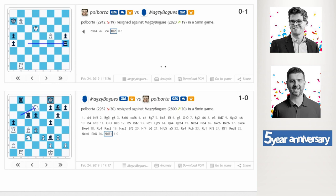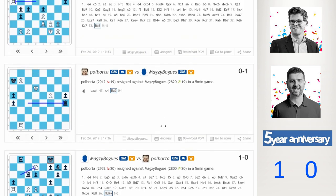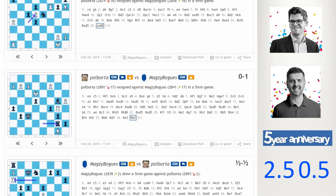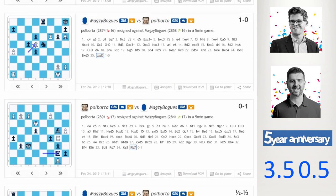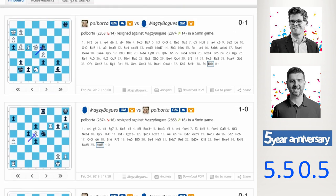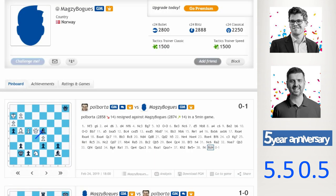On Magnus Carlsen's Chess24 page, you can see all the games he played against Peter Svidler. Just scrolling up, you can see here were all the games. Magnus won the first one and the second one. A draw in the third game. A win in the fourth game, trapping the rook. A win in the fifth game — very interesting, risky opening from Peter. And a win in the sixth game. Here we can see Magnus has only played six games on Chess24, starting at 2800 and reaching 2888 against Peter.